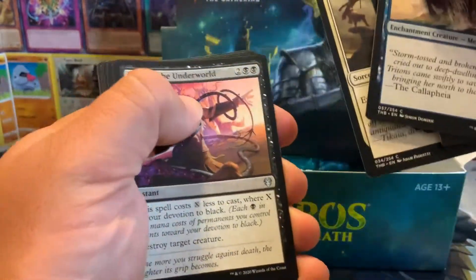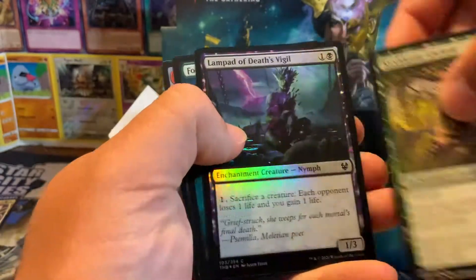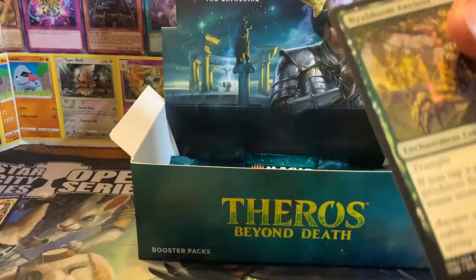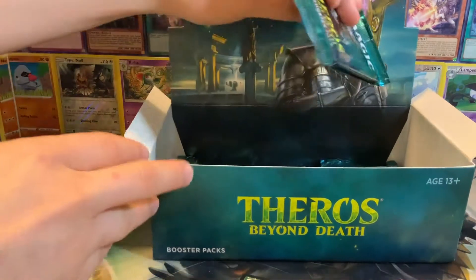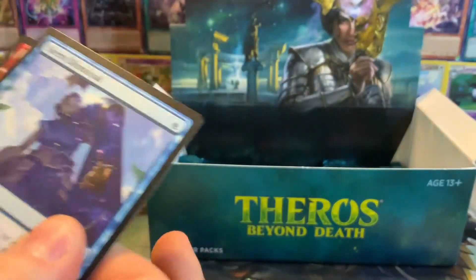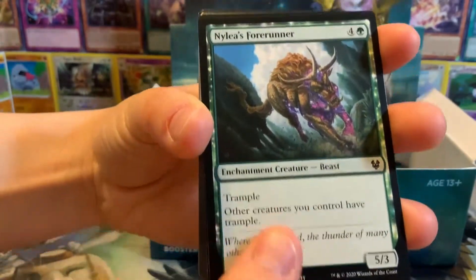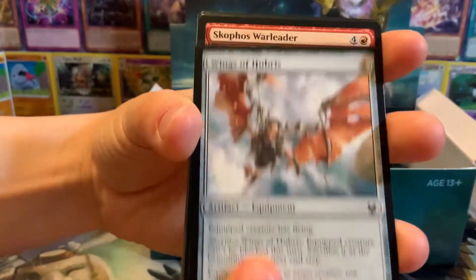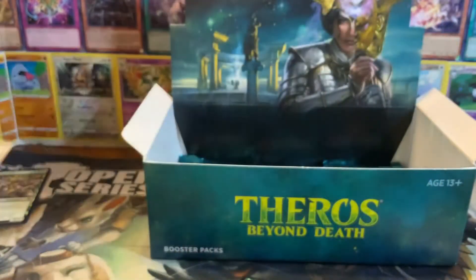Gravebreaker Lamia is a good card. I play Karador, so it kind of lets me - I think it lets you cast cards out of your graveyard. Drag to the Underworld - that sounds terrible. Nyx Bloom Ancient - I'm down with that. That's our second mythic, and that is another really good green card to get out of here. It lets you tap for triple your mana. I think it's like a $20 card. I pulled a promo pack of Theros and got one, so I was pretty happy with that. And at the end, Erebos's Intervention - so we got all the interventions now.